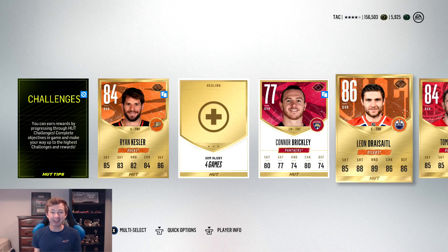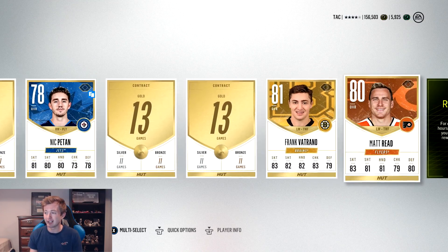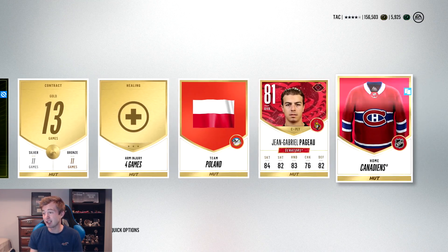Next pack: Kessler Draisaitl — there we go! He's 86 this year, pretty high. Obviously I'm a huge fan of Leon Draisaitl — 86 speed, I wish he was a little faster, six shot, sick hands. I'm so glad we pulled him, I really wanted to pull him. We got Tatar next to him, Golden Knights logo. No collectibles, but Draisaitl — I'm happy with that.